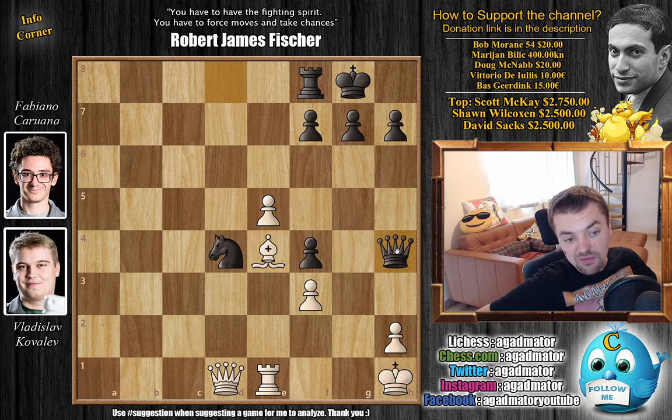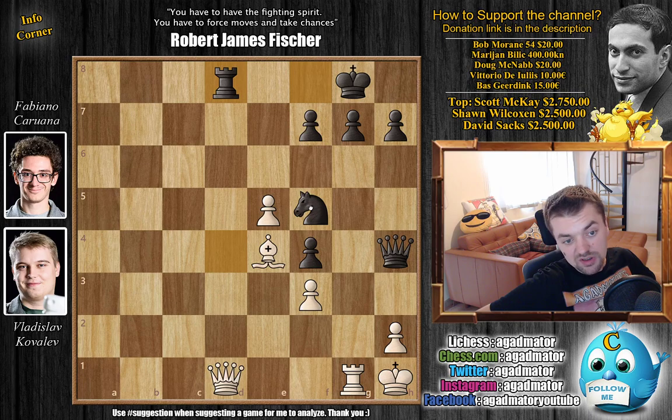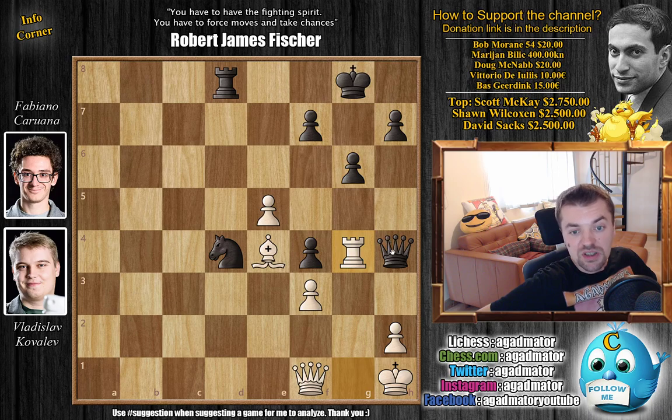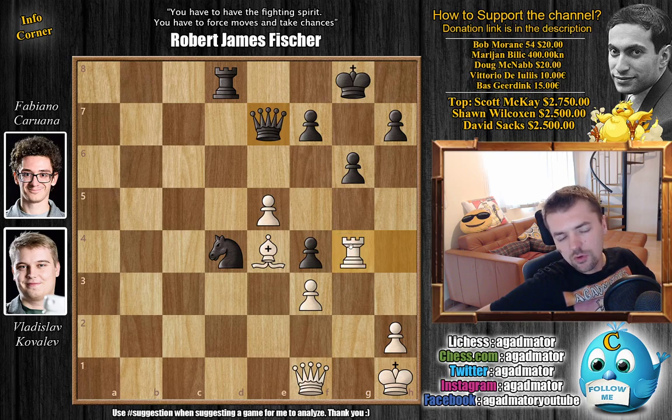Queen to h4 by Fabi, not allowing the queen to escape the back rank because the rook will be hanging. So rook to g1 — you want this rook here either way — and now rook to d8. The queen is guarding the rook from h4, so when the knight moves some deadly discoveries are possible. Like maybe knight to f5 opens up a discovery to the queen, followed by knight to g3 check — could be deadly. So Kovalev moves the queen, and now g6. You don't want to worry about rook captures on g7, and it's just a useful move.